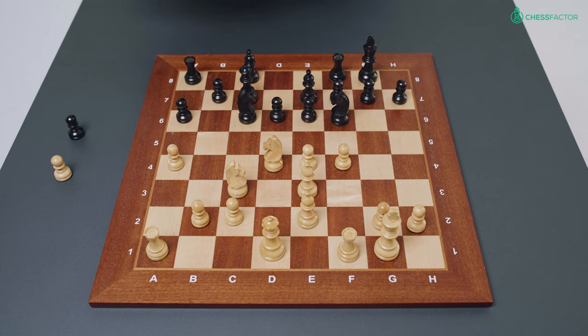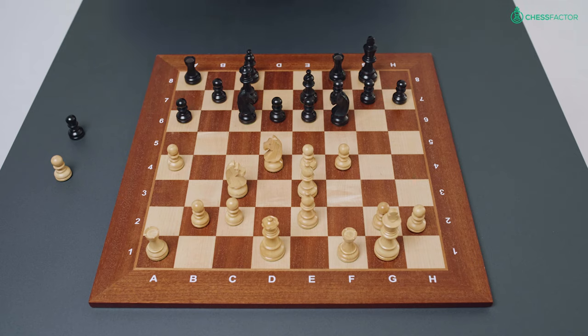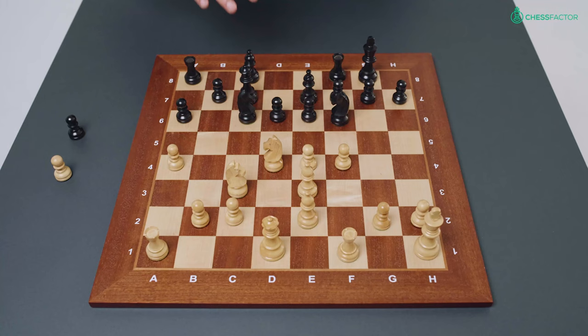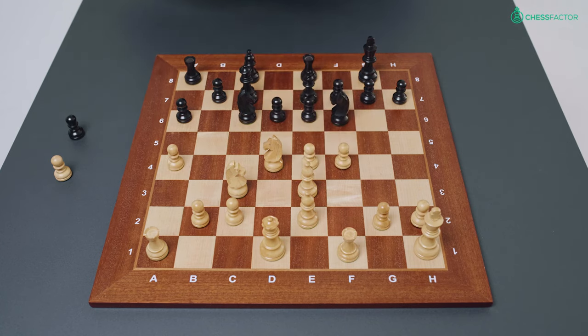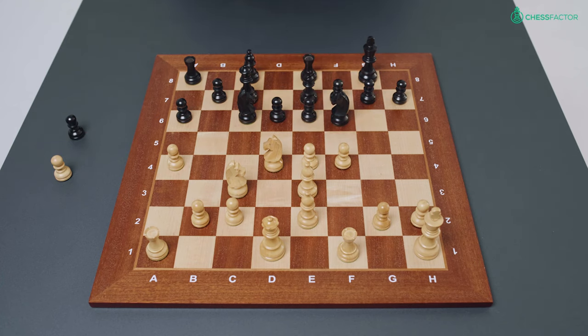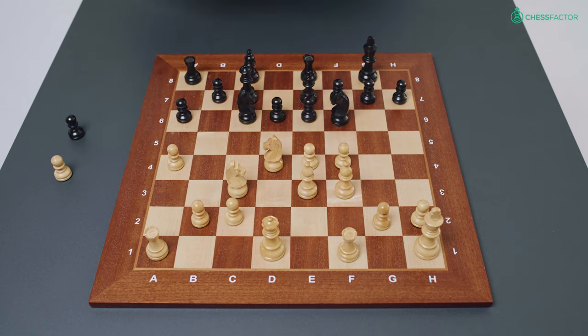White after the move pawn to f4 is a little bit vulnerable along this diagonal, so he sidesteps his king to h1 where the king will be safer. Black plays rook to e8 — this move is intended because white at some point may push e5 or push f5, so the rook on e8 will be very well placed if the center opens up. It's also x-raying the two bishops on e3 and e2. White now plays bishop f3 supporting e4 further.